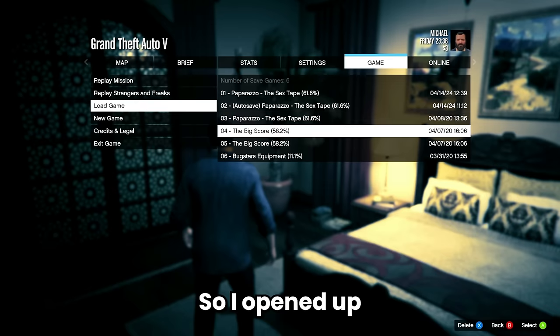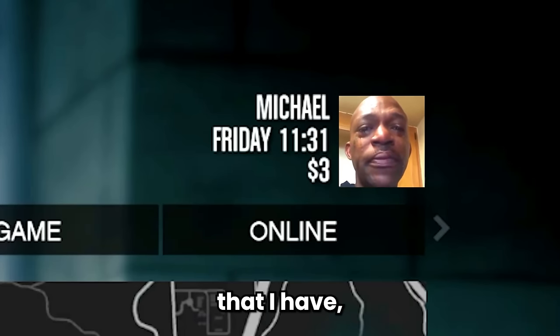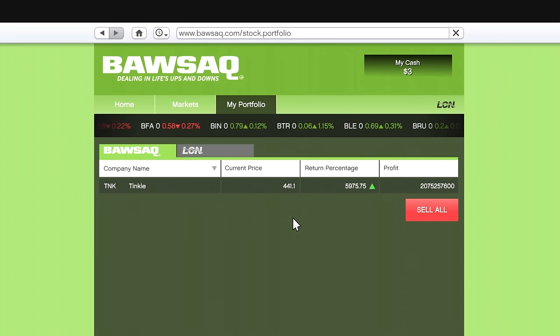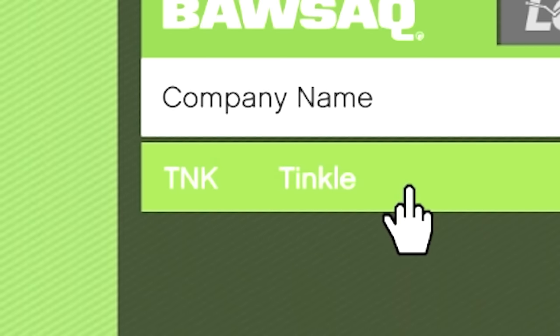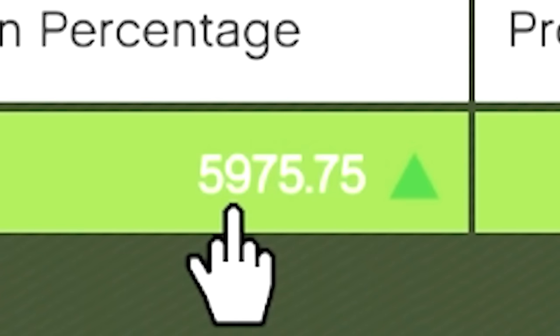It's been four years almost to the day since I last played GTA story mode. I opened up this file to see what's going on, I look at my money and it's three dollars. Then I think, how am I gonna make some money? But guess what — it looks like I made some good investments. Current price 441, return percentage almost six thousand percent.